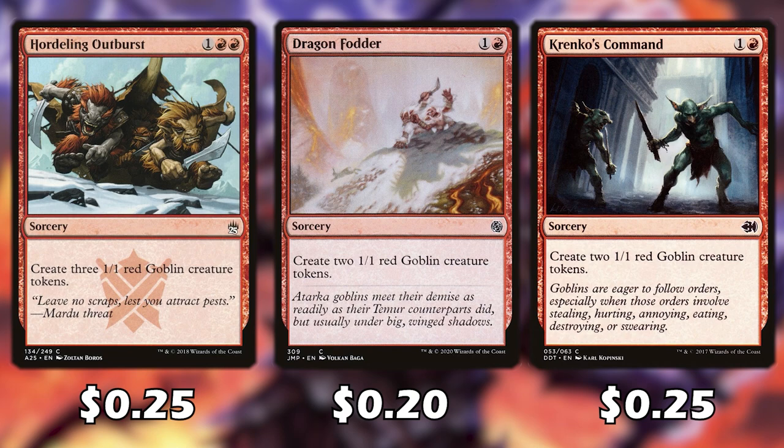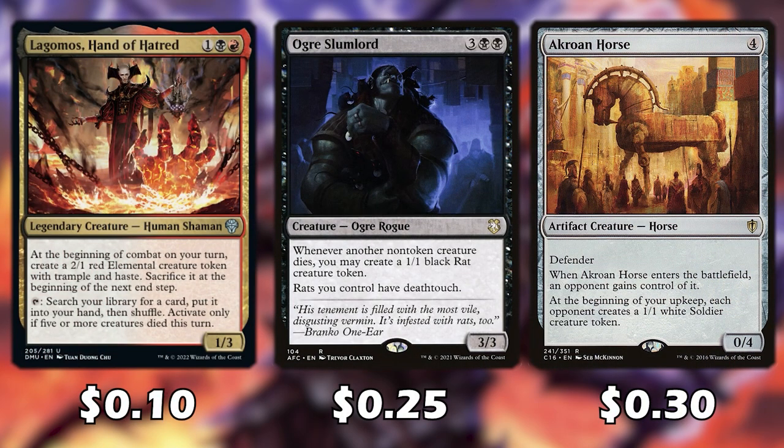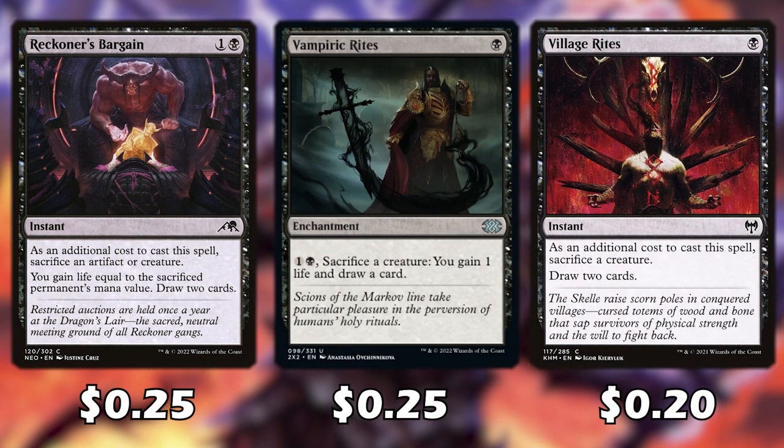For tokens we can easily sacrifice, all three of these cards give us red goblins. We also run Krenko, Mob Boss, Krenko, Tin Street Kingpin, and Legion Warboss as more ways of getting goblin tokens, and we have some ways of growing these tokens. At the beginning of each combat Lagomos can create 2 elemental tokens that we sacrifice at the beginning of the next end step. Oriq Slumlord creates a 1/1 black rat whenever a non-token creature dies, and all our rats have deathtouch. The Trojan Horse gives itself to one of our opponents and at the beginning of each of our upkeeps each opponent creates 1/1 soldier tokens. These three draw cards let us draw at the cost of sacrificing creatures.